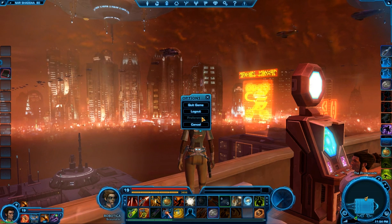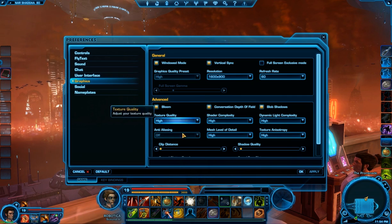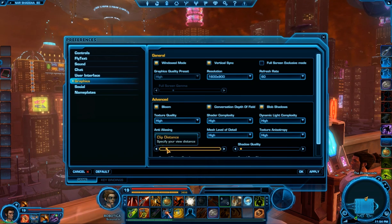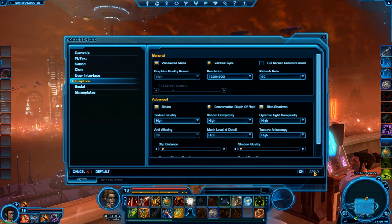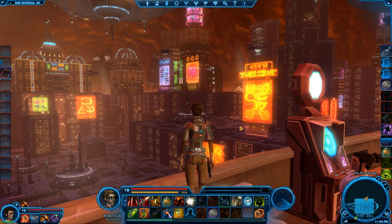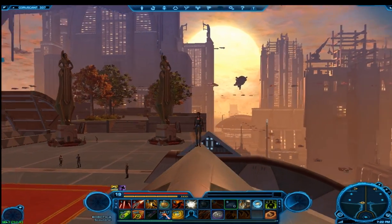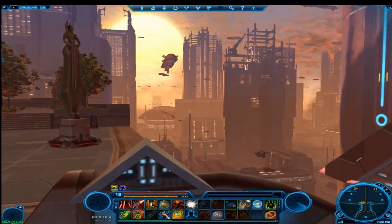No matter what you set your graphics to, I would highly recommend you leave your clip distance and ground clutter density all the way at max. These two sliders make a drastic change in how your game looks without making a drastic change in your frames per second. This is especially evident in cities like Coruscant and Nar Shaddaa. Clip distance and ground clutter density highly improve your experience in Star Wars The Old Republic no matter what kind of system you're playing on.